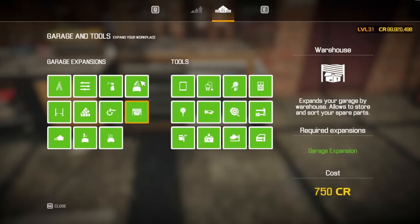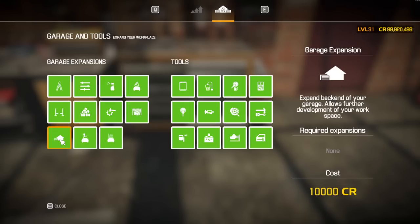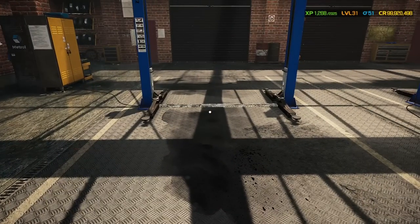Then everything else follows: you'll eventually buy the paint shop, the dyno, storage, the test path. But the first things you want straight away are the garage expansion, then all your tools, then leveling up restoration and the 15% voucher on parts you're going to buy. That's basically it — and I've just shown you how to make money off a rust bucket you can buy from anywhere, as long as the car has a battery.